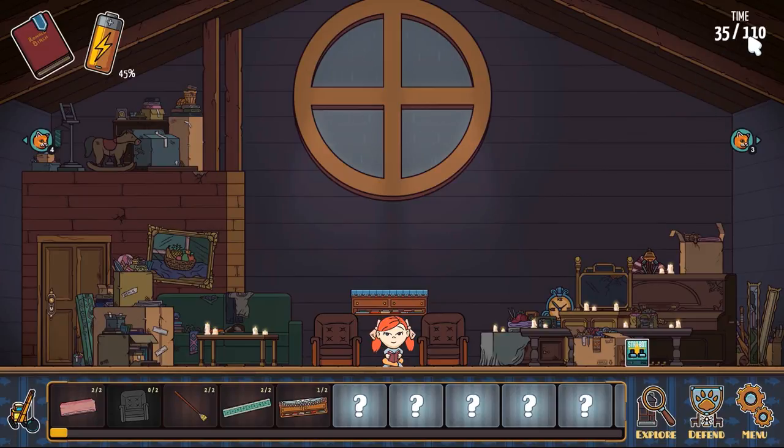We've got 35 time units out of 110. Four cats going that way, three cats going this way. These are quite protective - let's put another one of those up there and just see what happens. Let's defend.